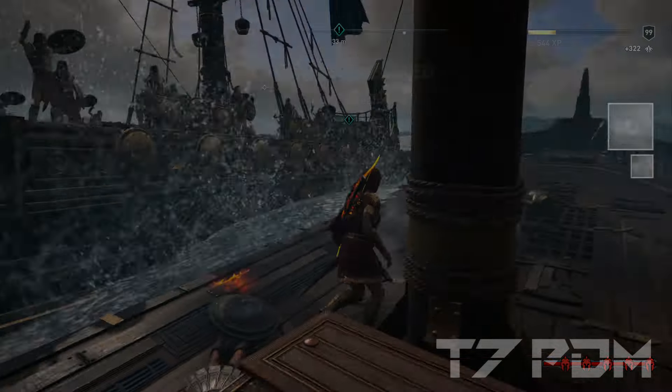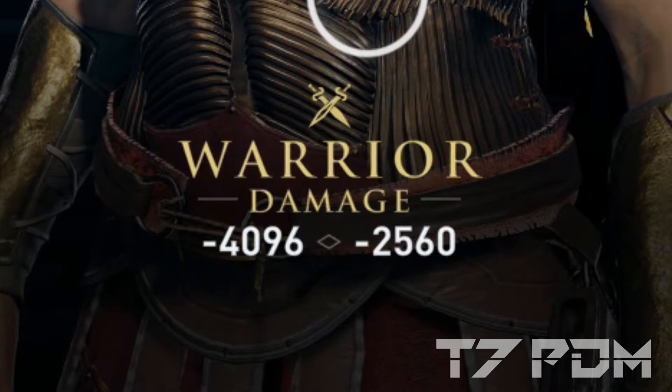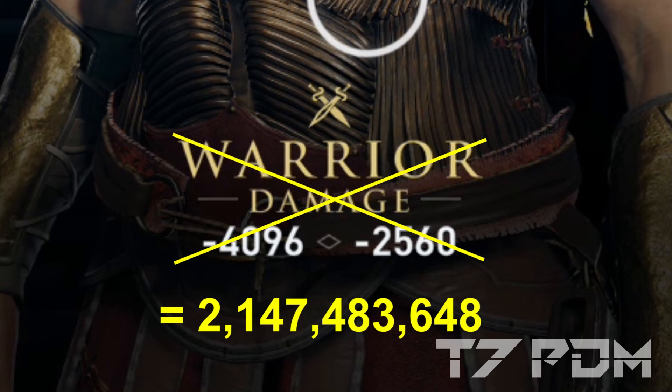In case you missed one of the previous videos you might wonder how you actually do this. The first thing you have to do is bring your damage below minus 100%. When you do that, your damage in your inventory screen suddenly turns negative — this will make the damage overflow and the game will just sink its 2 billion damage.